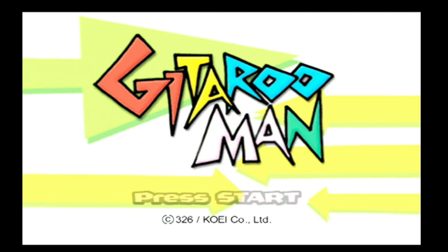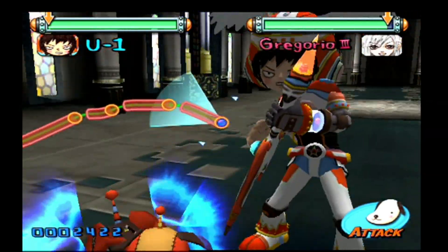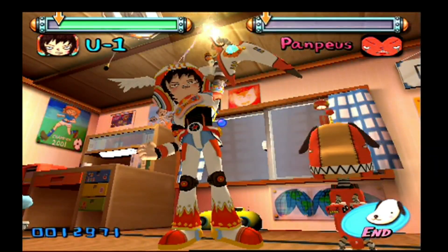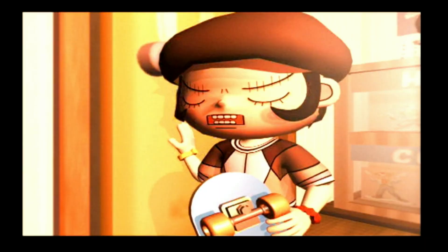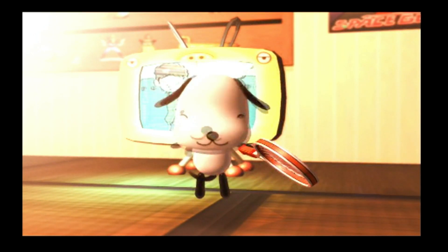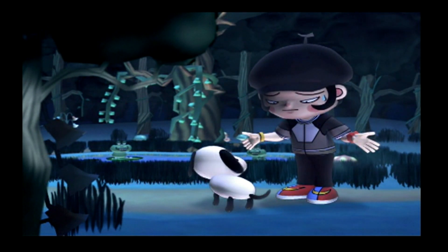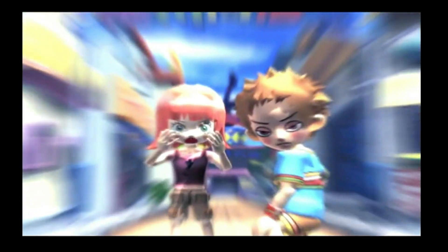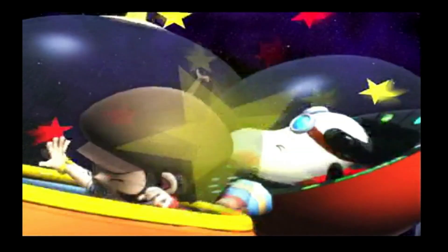Gitaroo Man is a rhythm action game where the player takes control of U1, a young boy who gets told by his talking dog Puma that he's the last of the Gitaroo Man bloodline and must revive the Guitar Hero's true power by going through 10 stages of bosses. The story isn't all that detailed but it's simple and gets straight to the point. It has a similar style to Parappa where in between each stage is a short cutscene to help bridge the gap between levels — which is fine when you're going from a Japanese city to a dense forest to goddamn space and need a little bit of context.